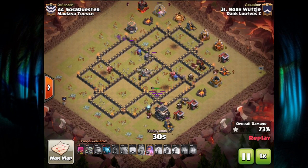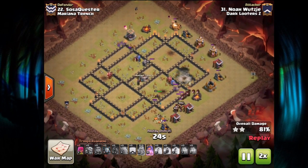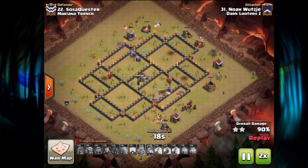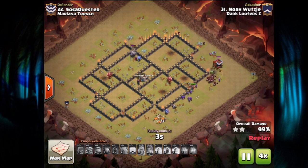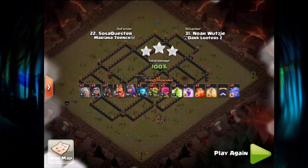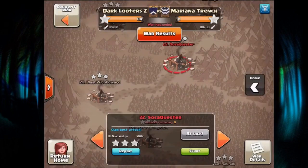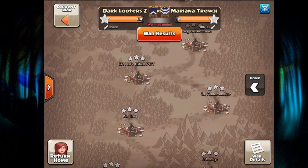Lots of troops left, including Hogs near the Tesla by the Town Hall — that's going to wrap it up. Nice job with a huge amount of troops remaining. Three pretty powerful Town Hall 9 attacks from our Town Hall 9 line, which performed very well again this war. We had a bunch of scouts and I think we were 12 out of 13 in the early going for TH9 hits — all three stars. Very solid.